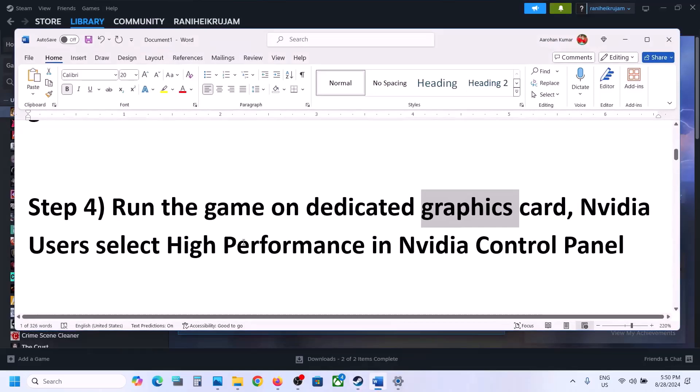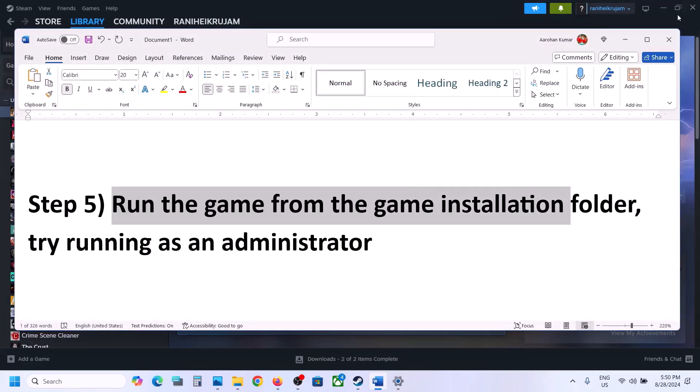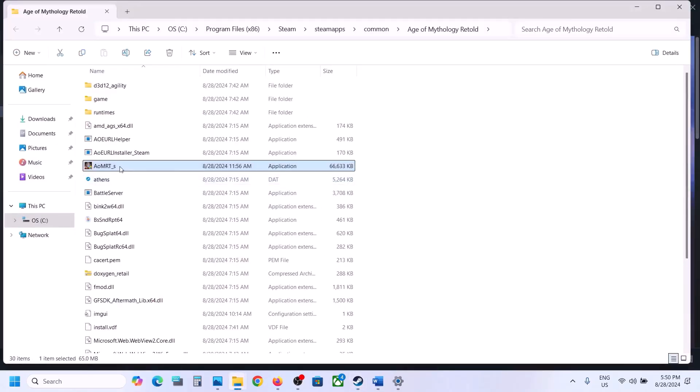The next step is to run the game from the game installation folder. Right-click on the game, select Manage, click on Browse Local Files, and then double-click to launch the game from there.